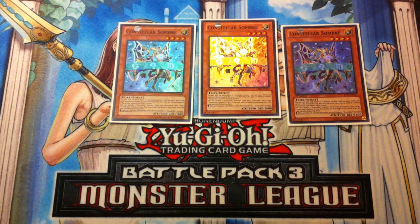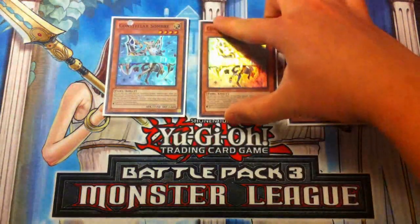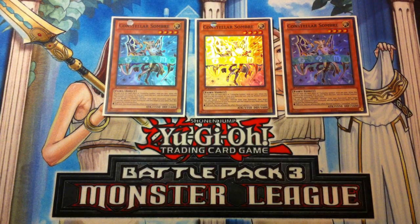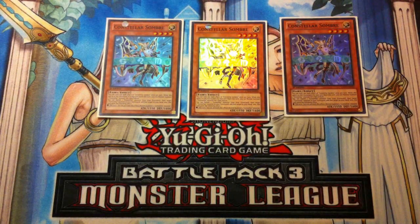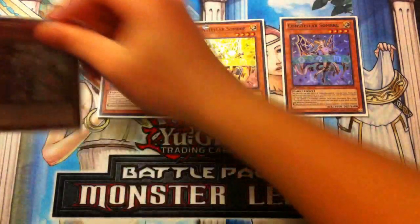You banish one Constellar Monster from your graveyard, then target one Constellar Monster from your graveyard and add that target to your hand. Also, this card grants an additional Normal Summon this turn. So the combo is: you summon Sombre, activate Sombre's effect, banish a Constellar Monster from your graveyard, add a Constellar Monster from your graveyard to your hand, then you gain the effect of the additional Normal Summon. From there you summon Constellar Pollux.